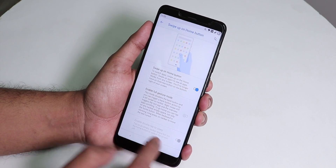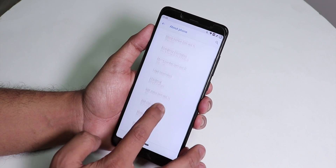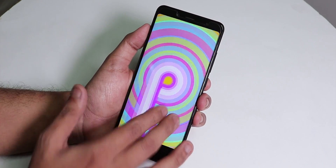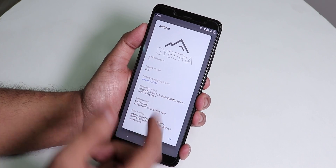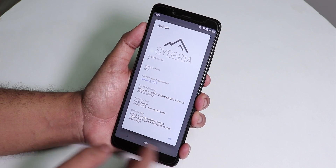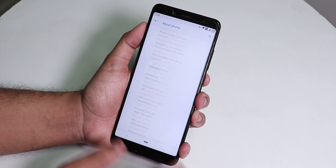In the about section, it shows the Siberia logo on top, Android version 9, and Siberia version 2.2. The security patch is January 5th, 2019 — not yet February 5th at the time of recording. It also shows the kernel version running the Derp Plus kernel. That's pretty much it for the about section.